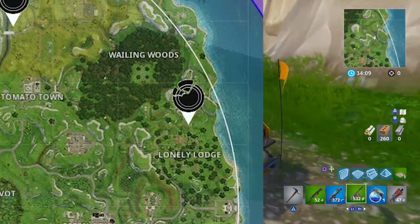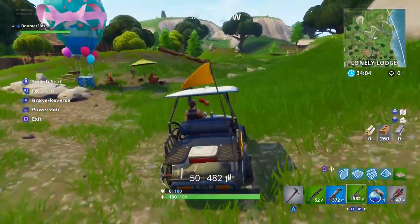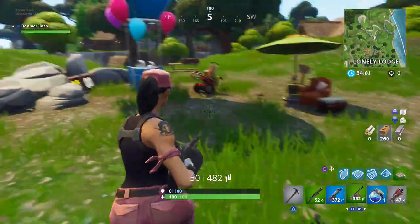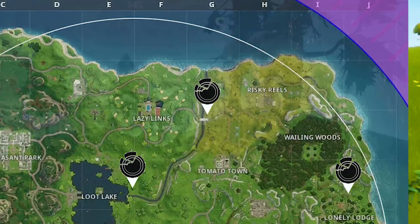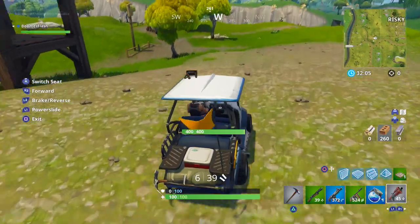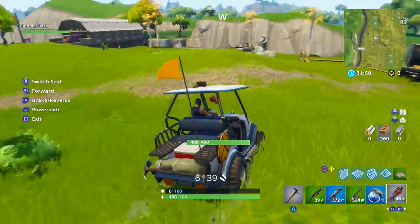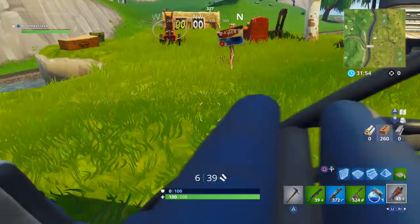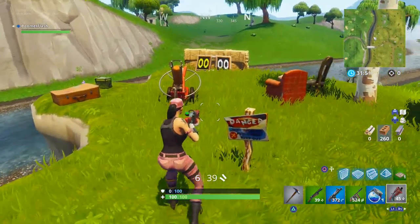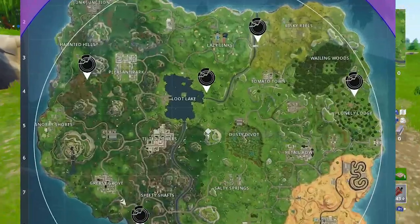This one's north of Lonely Lodge. There we go. Get that one. This one is by the river — it is west of Risky Reels. There we go. The easiest way to get this is just to play 50v50. This danger sign. Then you don't have to worry about it.